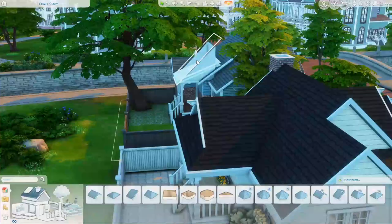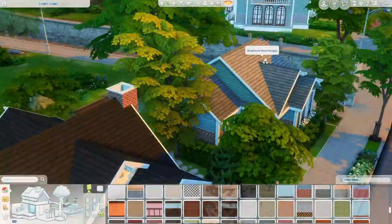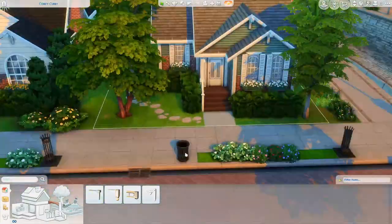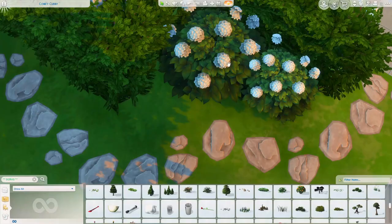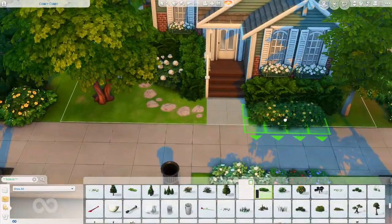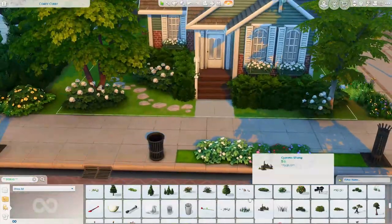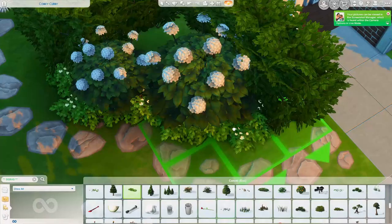I'm probably just going to delete that smaller tree in the other yard since it's really not needed — it's a few too many trees, though I don't usually say that, because more trees, more foliage, the better the build looks. It just looks fuller and prettier. I love putting out a bunch of trees, flowers, and bushes. This house definitely looks like the Sim living here is into gardening, even though there are no planter pots — I didn't have enough Simoleons for those.